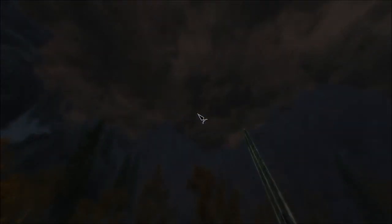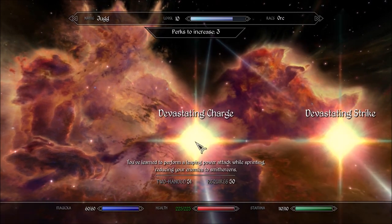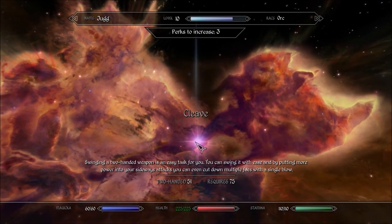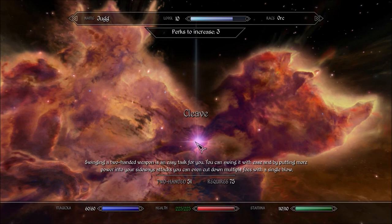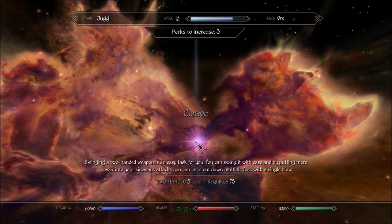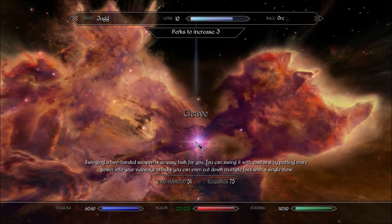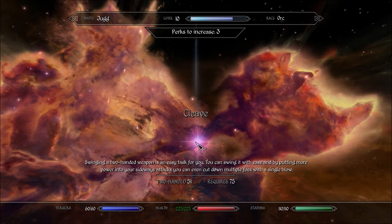There are two perks in the two-hand tree that have a huge impact on how you fight. The first is Devastating Charge, which you unlock at level 50. This perk adds damage to your running power attacks and also makes them critically strike, doing two and a half times the regular amount of damage. The other perk is at level 75 and makes your sideways power attacks cleave, hitting multiple enemies in front of you. I rarely play with this perk and personally think it's a bad perk — my problem with it is that any time you're able to hit multiple enemies, they are also able to hit you back, and sideways power attacks are very slow and immobilizing, making it very likely that you'll get hit. It may however be useful for late game heavy armor builds, as at that point you can easily survive multiple hits from lesser enemies.